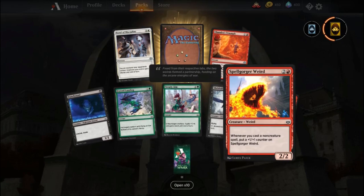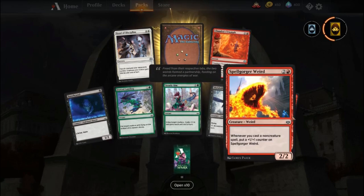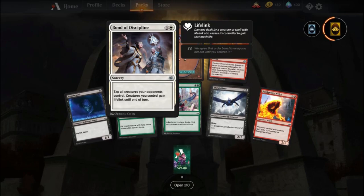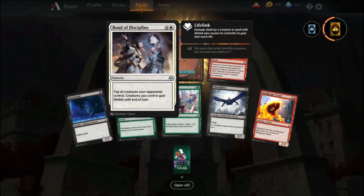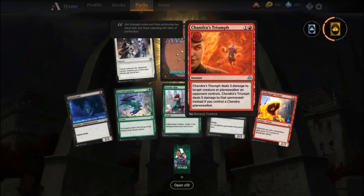Let's see. Spellgorger Weird — whenever you cast a non-creature spell, put a plus one plus one counter on him. Alright. Banehound Discipline's alright — it's a bit expensive and it doesn't really do a whole bunch if it's not going to be a finishing move, because you might get life and stuff, but I won't get rid of any of the creatures.